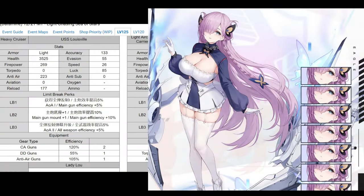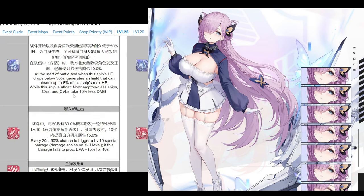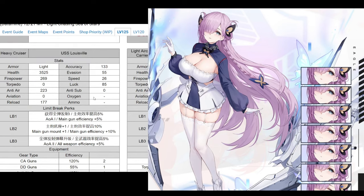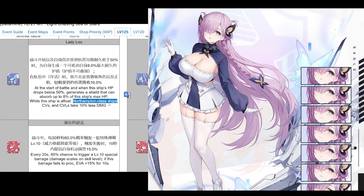Next up we have Louisville, the Northampton-class heavy cruiser. Unfortunately she suffers the fate of being an elite, so probably not going to be your best option - but she can be used, maybe as an off-tank. She likes to be around carriers, light carriers, and Northampton-class ships. When HP drops below 50%, she gets a shield absorbing up to 8% of max HP. She makes your Northampton-class and your CVs and CVLs take 10% less damage, which should apply to herself as well. Every 20 seconds there's a 6% chance to fire a special barrage; if it fails to proc, she gets extra evasion.